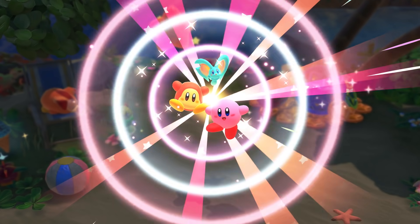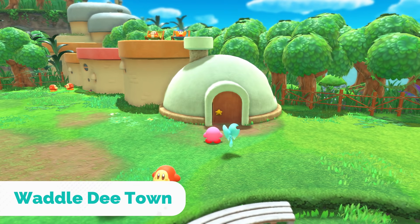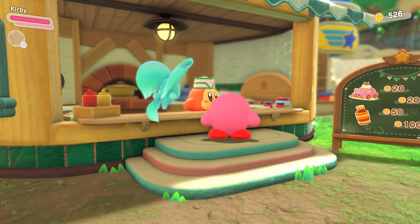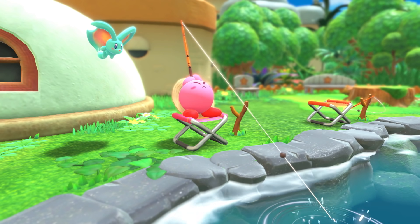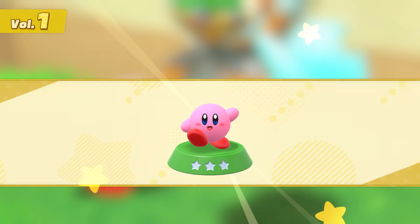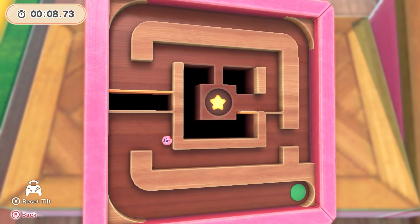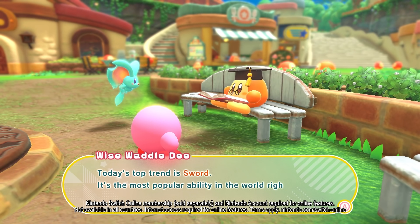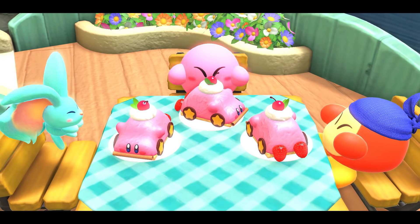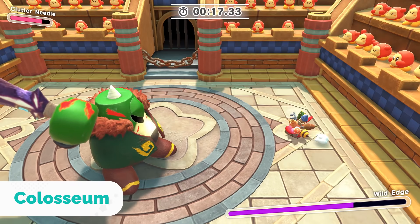These Waddle Dees need a place to go — rescue them and watch Waddle Dee Town, your home base, begin to flourish. Shop till you drop, go fishing, collect them all, snag a part-time gig, and play games while comparing your scores against other players worldwide. More rescued Waddle Dees equals more options around town. It's a big, bad boss rush at the Coliseum.